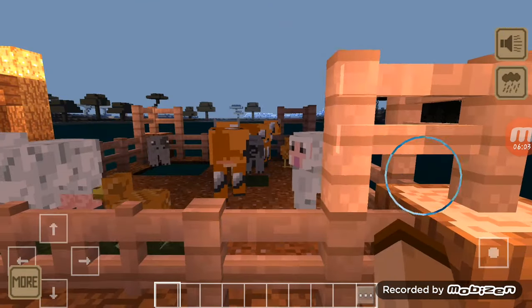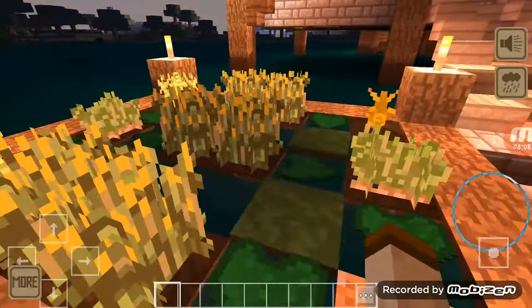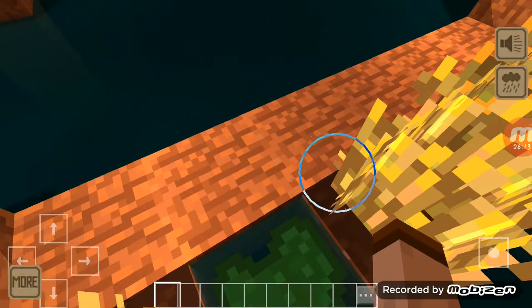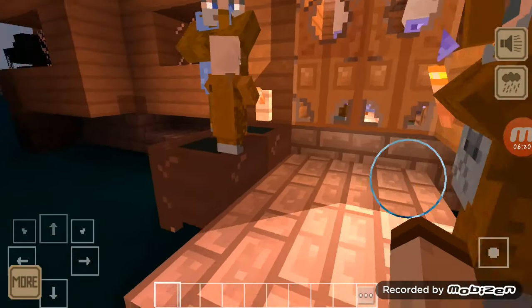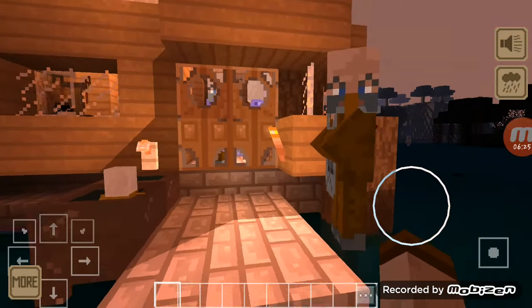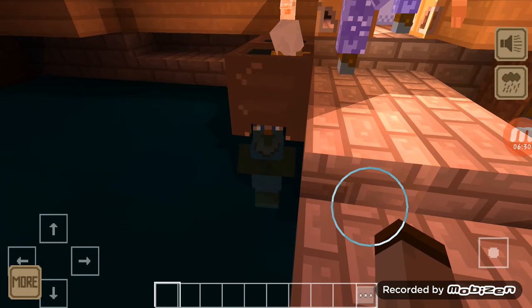You won't hear the sound because I have earphones on. I used lily pads so I won't fall through the water or get stuck. Here are the villagers. These are cauldrons they're going to use for water or something. I don't know why they're stuck — oh, okay, he's out, no worries.